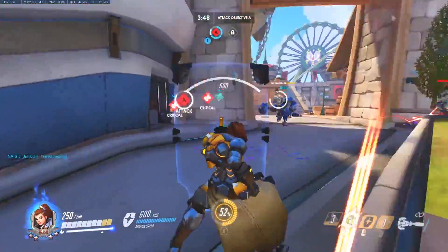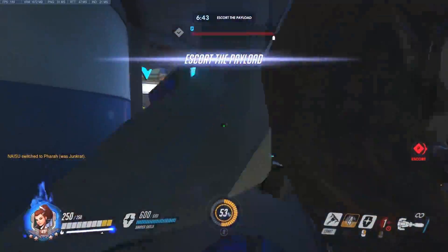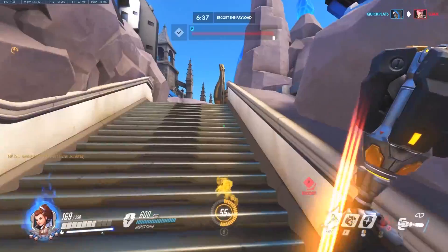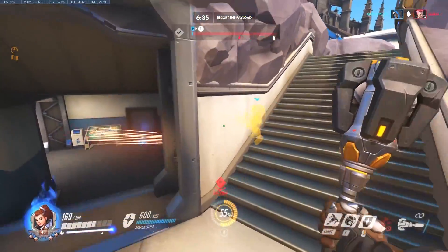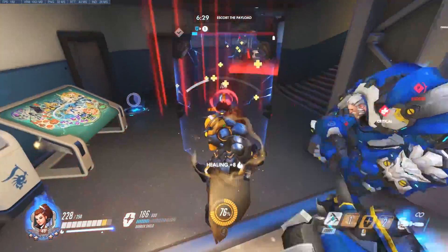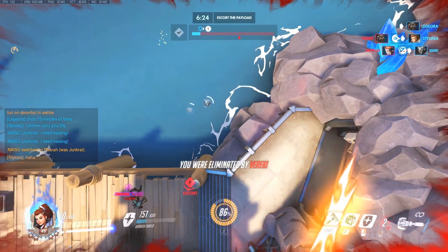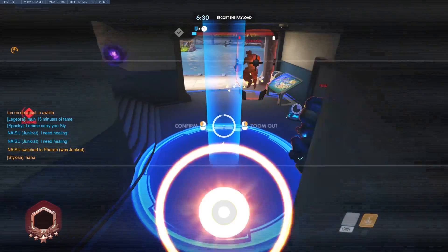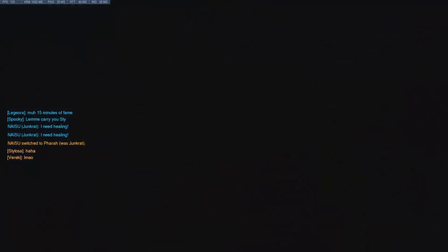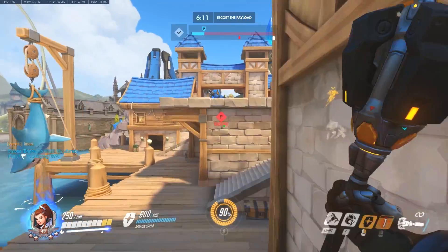First thing we're going to do is go over her abilities. Let's talk about Inspire. This is her area-of-effect heal. Think of Lucio's heal — it's got an area of effect around him — this is kind of the same thing, but it's wildly different. The way this works is it heals 16 health per second in a 20 meter radius for five seconds, and it's got a 1.5 second cooldown. The way to trigger it is you have to hit somebody with the mace — smash them with the rocket flail — and this causes the heal to go off.